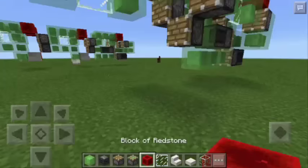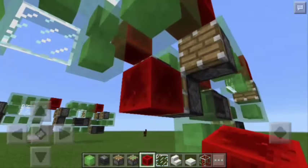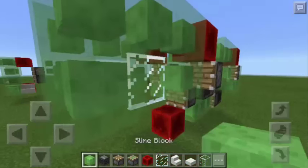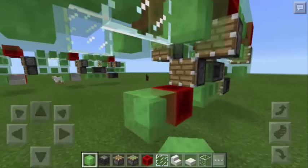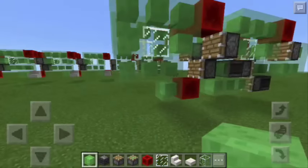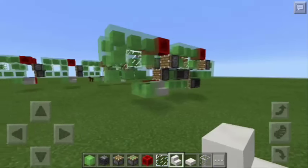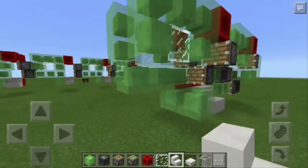Next, we're going to add 2 more blocks of redstone here. And then we're going to remove this one. Then 2 more slime blocks going up and 2 more going this way. Next, I'm going to put here another slime block and a quartz stair. So we just completed a rail car.